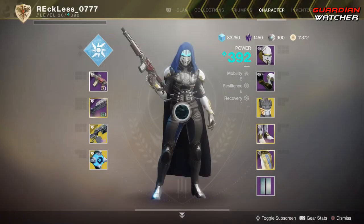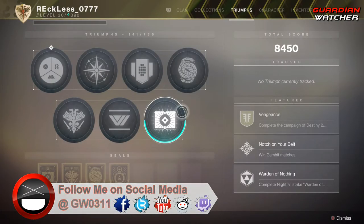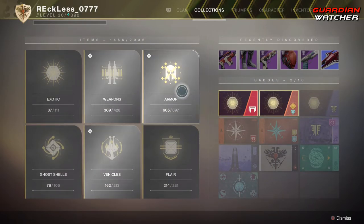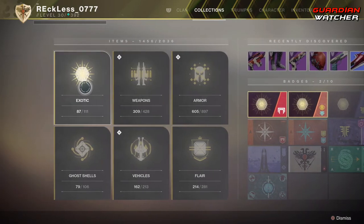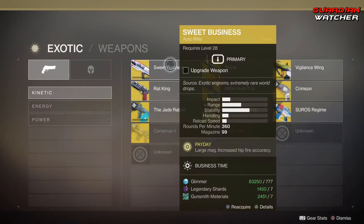Real quick, I wanted to go over the character UI with you guys. We now have two extra tabs — the Triumphs tab and the Collections tab. Now, if you have tons of armor and weapons inside your vault, go ahead and delete them, even Exotics, because all of that is now here in the Collections tab. You can definitely make room because you will not need any of that there, unless you plan on using it.